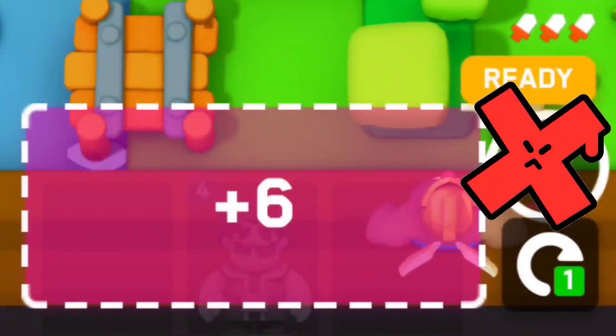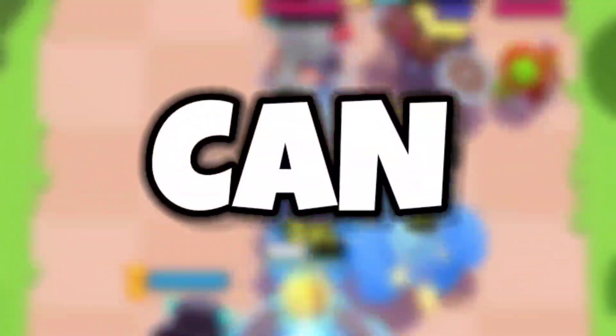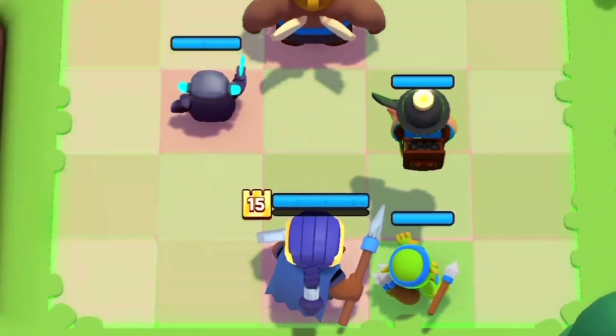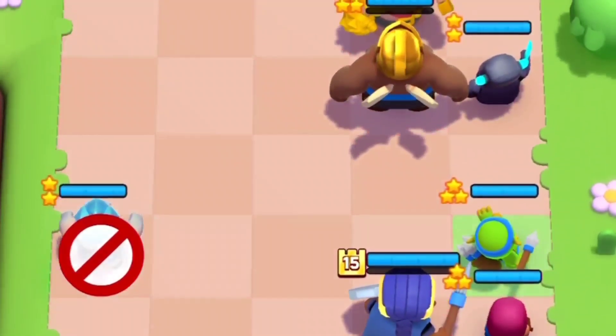That also means you won't be able to sell that mini either. You can still move the mini on the round when you place it down. There is also a cool indicator showing which mini you can or cannot move. Minis that can be moved will have a green color tile under them, while trying to move a locked mini will show a cross sign indicating it can no longer be moved.